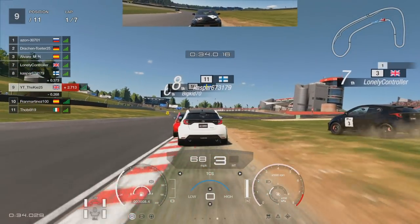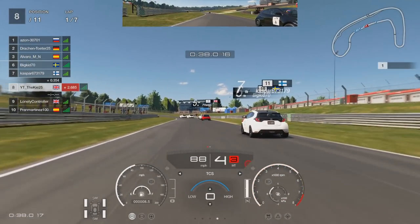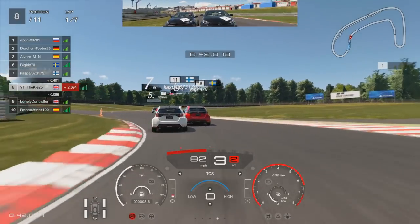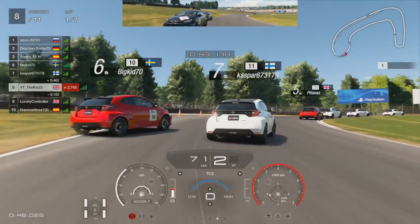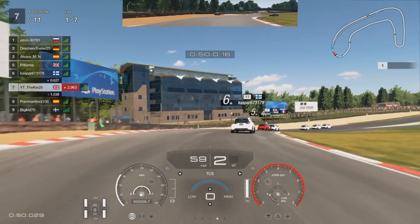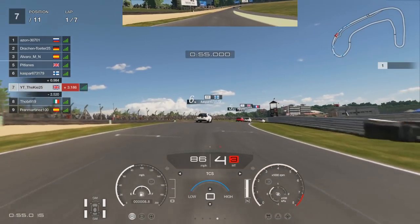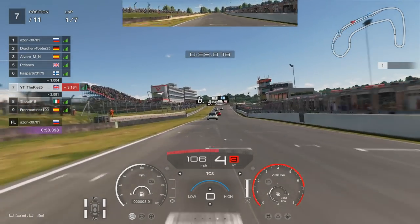Coming through here there's a little bit of chaos in front - one car goes very wide onto the grass. We go left to give him space, but then we get hit from behind, rammed right in the rear. Trying to slow down after being hit, a car in front is already spinning. Not much we could do in that situation, but we're up into P7.